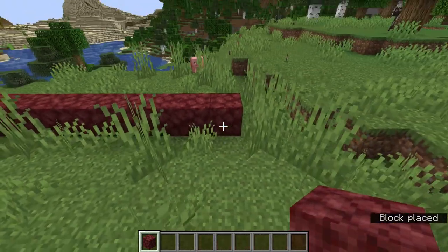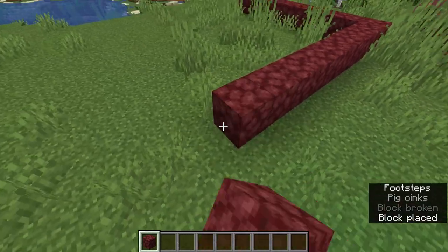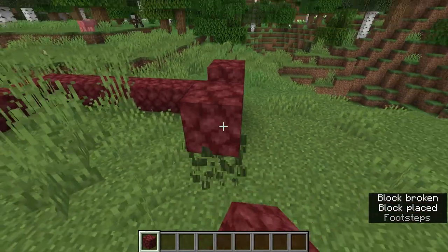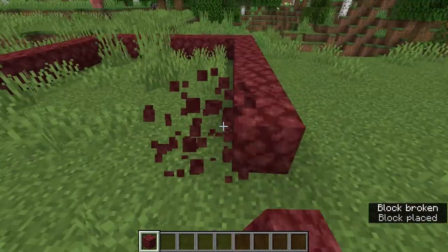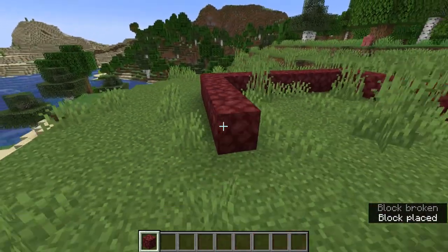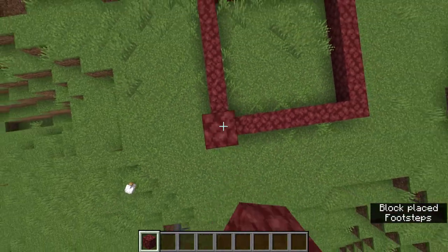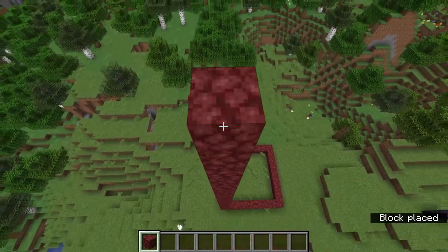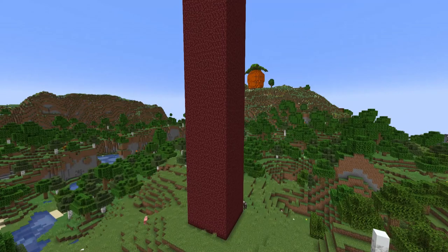Create your nine by nine square out of something very easy to break — netherrack can be instantly mined with an Efficiency 2 diamond pickaxe, and that suffices. Use dirt if you prefer, but preferably nothing gravity-affected. Then stack it up around 60 blocks into the air, fill it all in, and then we can plaster our gradient on top.